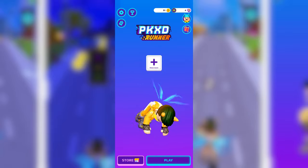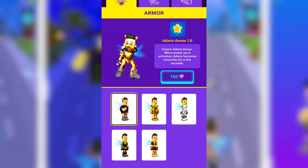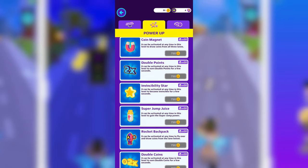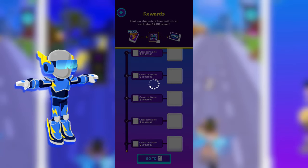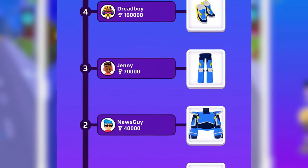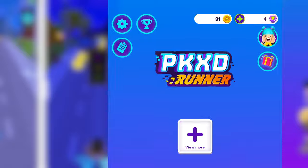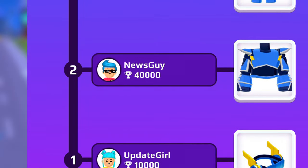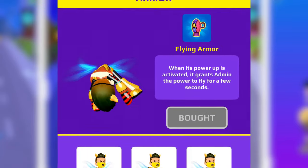Here we are in the main menu — look at Admin dancing! From here we can customize everything about Admin, like these super cool armors, or buy special items to use in a round, like power-ups and more. But our main mission is to get the super cool armor we talked about before. It's a very amazing reward in your PKXD account. We need to log in with our PKXD account and reach the required score results to get all parts of the armor.